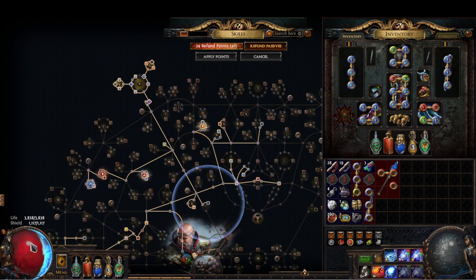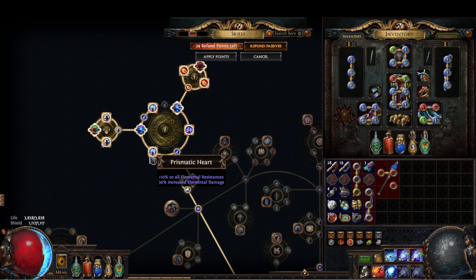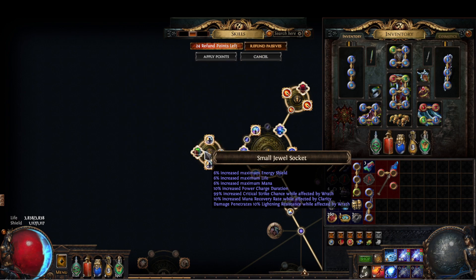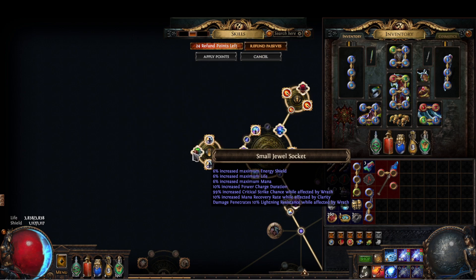Assassin's Mark also gives life and mana for killed enemies that were cursed. I'm really only using this for the crit chance and the mana recovery — basically just the crit chance. The clarity is a nice thing on there but yeah, the crit chance is really nice to have.